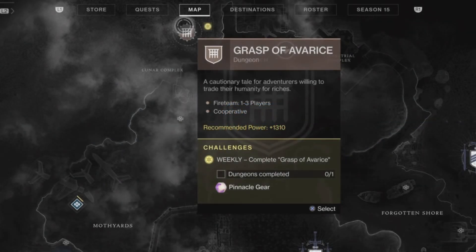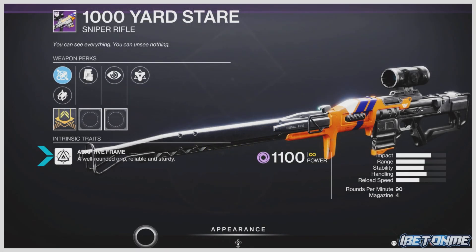You can get this weapon from the new dungeon Grasp of Avarice — it is a random drop from the chest after you defeat the boss. This is an adaptive frame weapon, so it's well-rounded, with a reliable and sturdy grip.